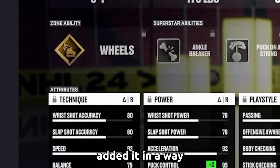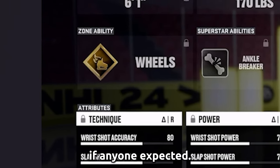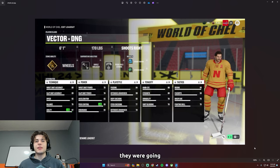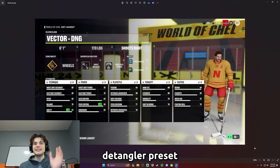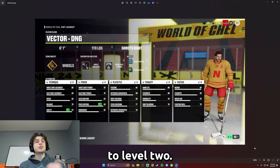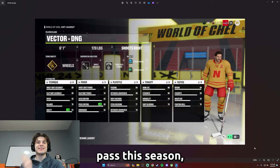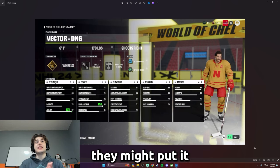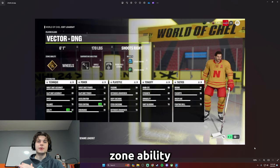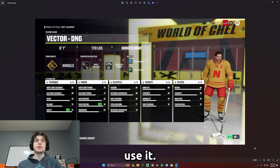They finally added it in a way I don't know if anyone expected — Wheels is now in EASHL. I never thought they were gonna put it in EASHL, but they did put it in on the Vector Dangler preset build. You get this by leveling up your battle pass to level two — you get it right away. They added it in the new battle pass this season. I kind of thought one day they might put it as a superstar gray ability, never a zone ability, just because everybody would use it.